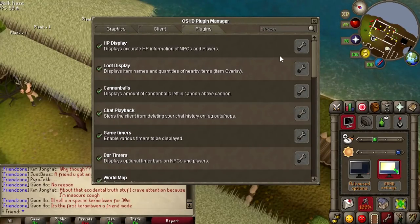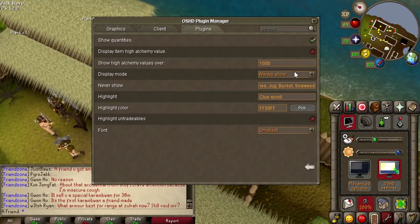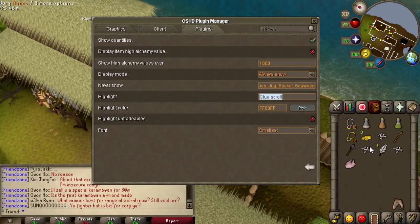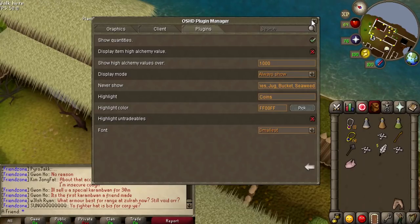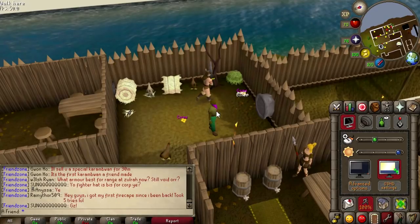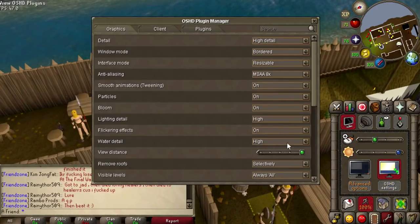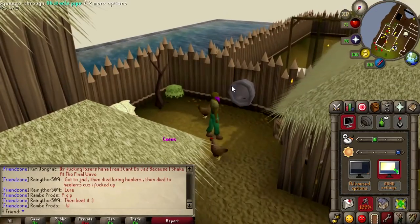Here we have a bunch of plugins, and my most important one is the loot display. You can see items on the floor. Can you put items in your preferred list — that purple text that I really like? Apparently you can. There is a highlight mode. So we put in coins, and it shows the purple text. I'm pretty sure you can hide the amount as well — disable quantities. And you can increase the text size by making it biggest, and it now looks normal.